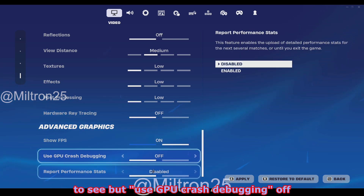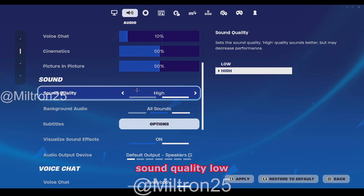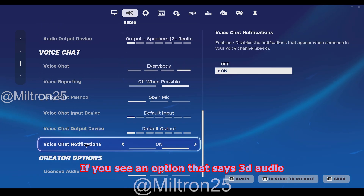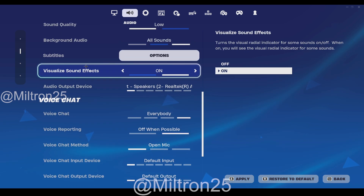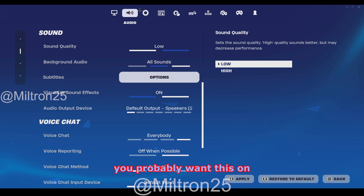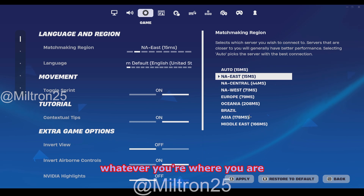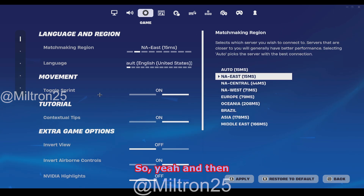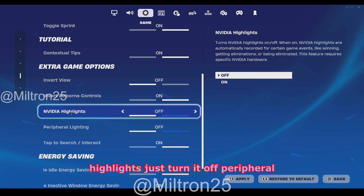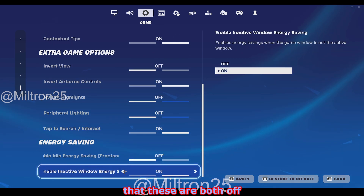Advanced graphics — this doesn't really matter, you can set it on or off. Use GPU crash debugging off, report performance stats disabled. Audio sound quality low. If you see a 3D Audio option, make sure that's turned on. Visual sound effects you probably want on — it can help in your game. Matchmaking region — set this to wherever you are. NVIDIA Highlights — if you don't use it, turn it off. Peripheral lighting — turn that off. Make sure both of those are off.